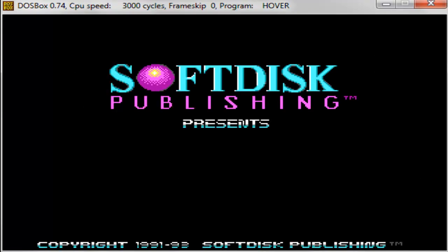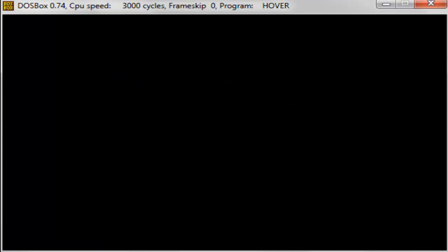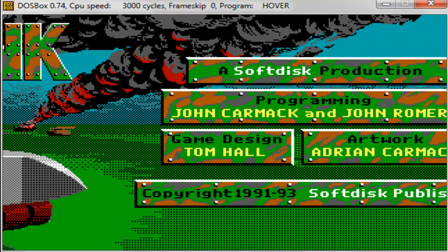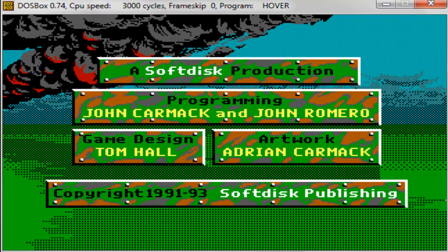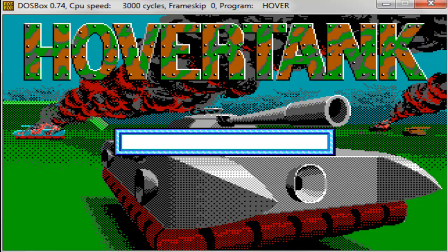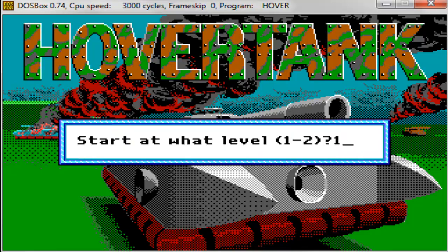John Carmack of course, and Softdisk Publishing, which also made Catacomb 3D. This is one of the first that I know of. This came out in 1991, and if you know of an actual first-person shooter game that came out before 1991, let me know, because this is the earliest first-person shooter game I know.